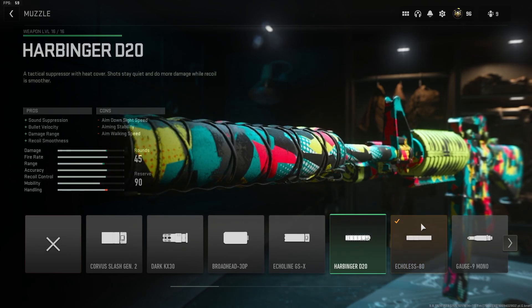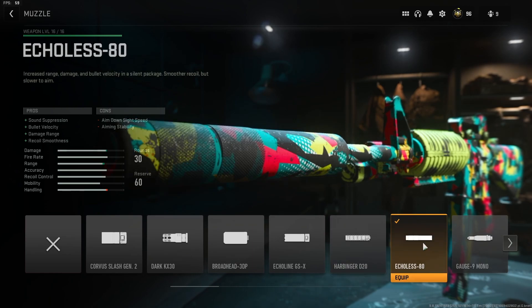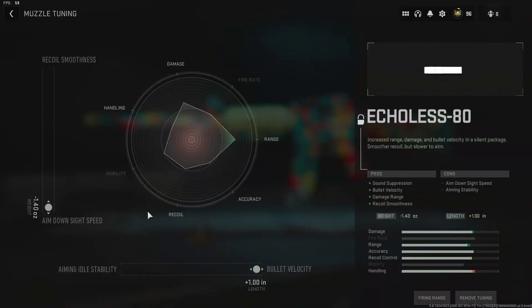In terms of damage profiles, the Echoless 80 and the Harbinger D20 are exactly the same. The only thing the Echoless 80 does better is slightly better handling and a little bit worse recoil and accuracy — but it's a burst weapon so there isn't much recoil anyway. In the tuning for the Echoless 80, it's completely maxed out for ADS speed and bullet velocity.